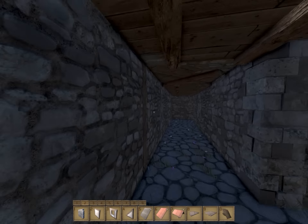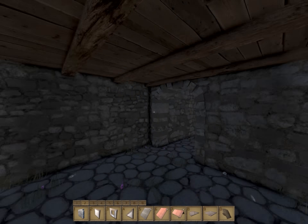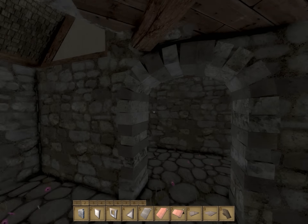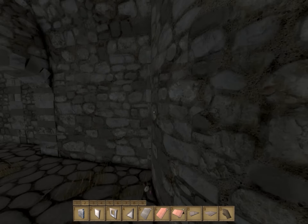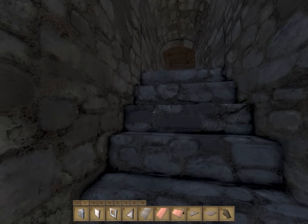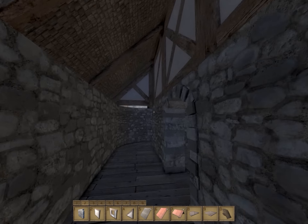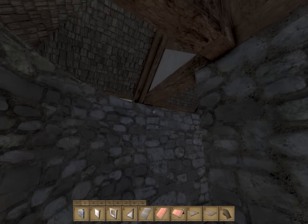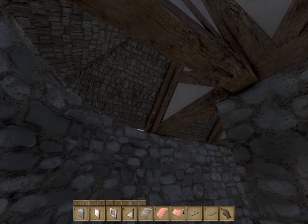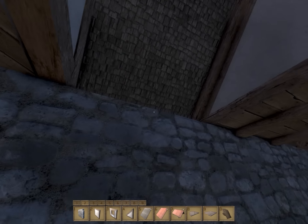I think this will take us back to the main hallway, and then to find the staircase up, which is somewhere around here. You can see attackers are going to get confused fairly easily, which I think is a great thing. It'll definitely help out the defense and buy them plenty of time to readjust to where they need to be.